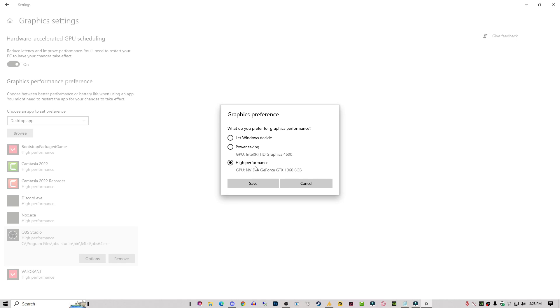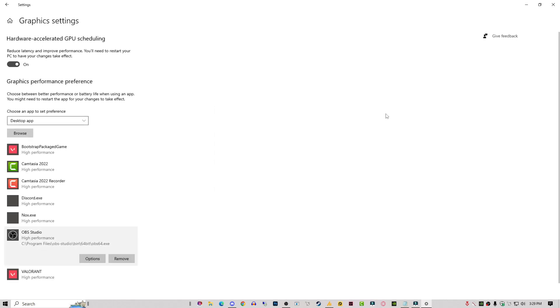After adding the game, click on it and go into the Options. Here you can see two graphics adapters: one for power saving — which would use my Intel GPU — and one for extra performance, which is the external GPU, the Nvidia GeForce GTX 1060 in my case. Just select High Performance and save it.